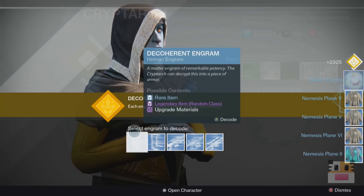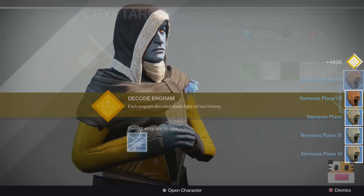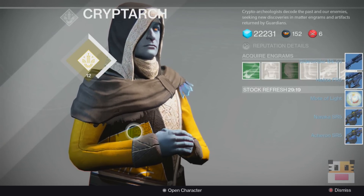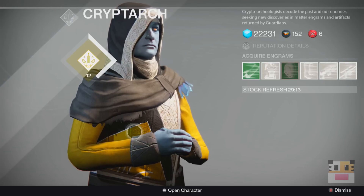The fact that I don't really buy anything from Xûr anymore because I have a lot of the things he sells means I've been collecting a lot of Strange Coins — I've got over 150 of them. For those of you asking what to do if you can't do the higher levels: I recommend doing whatever level you can. If you can do the bottom level, great; if you can do the second level, that's awesome. But if you're not able to do the top level, there is another way, and this also gives you a lot of Motes of Light.